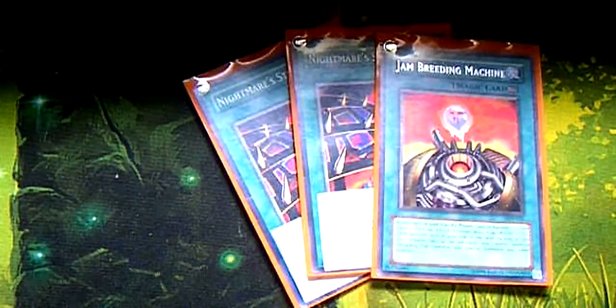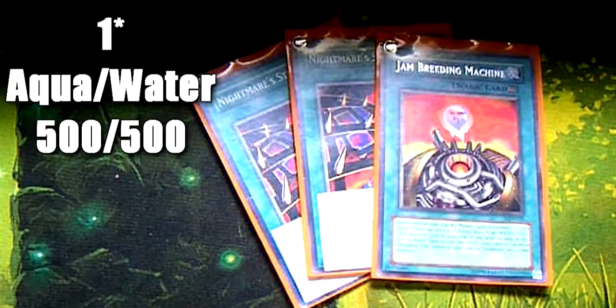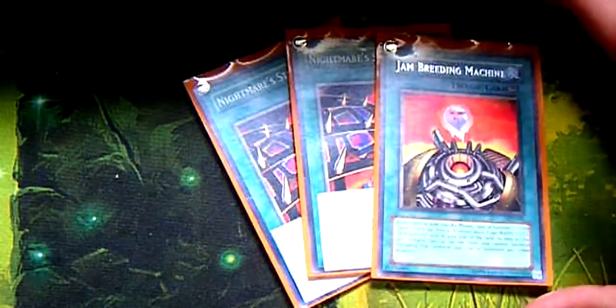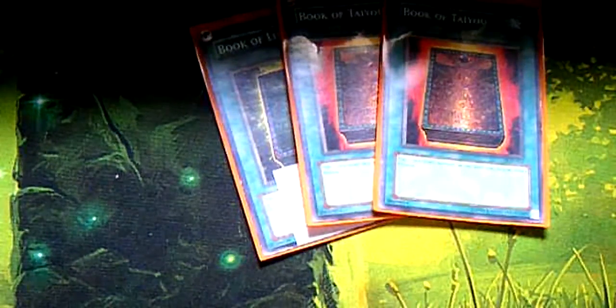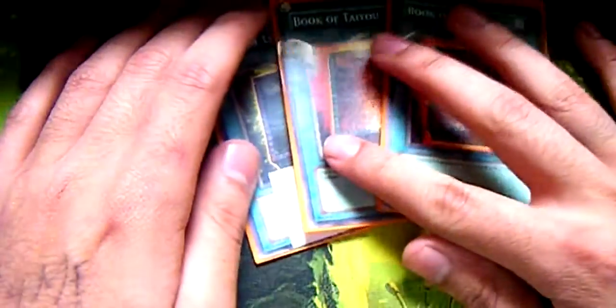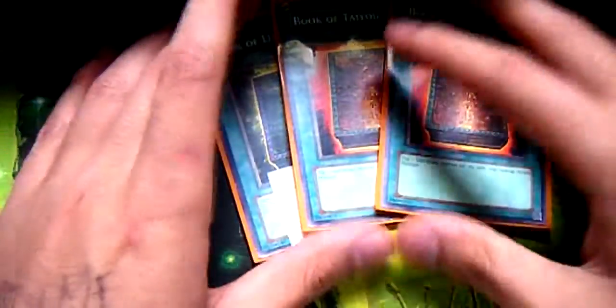Each Jam-Breeding Machine, during your standby phase, Special Summons one Flying Token face-up in Attack Position. It's a level 1, 500 Attack, 500 Defense. As long as this card remains on the field, I can't summon at all — no Flip Summons, no Special Summons. I'm running three Bukatayo, which basically flips a face-down monster on the field to face-up Attack. This gets around Jam-Breeding Machine's second effect of not allowing me to summon, because this card doesn't summon them — all it does is flip them up. It does not summon, it just flips them up.